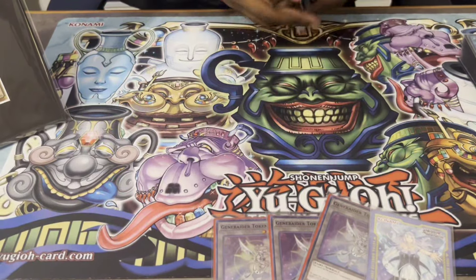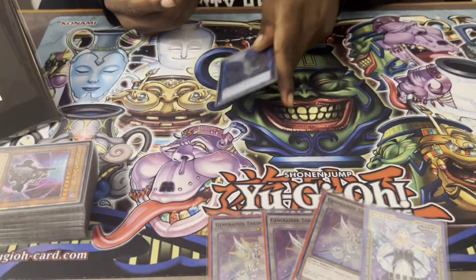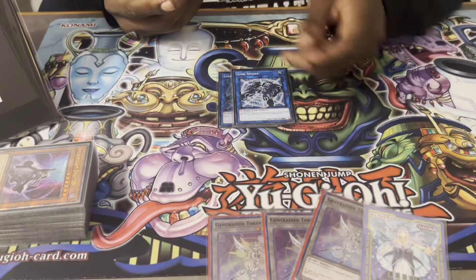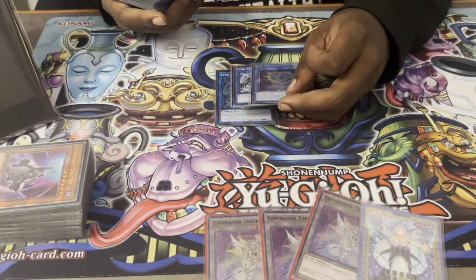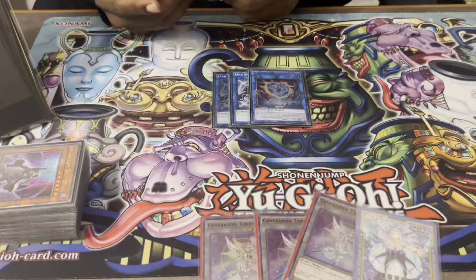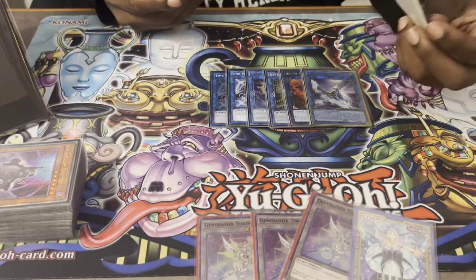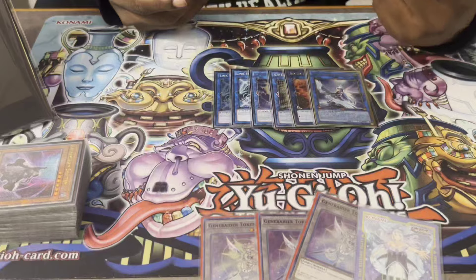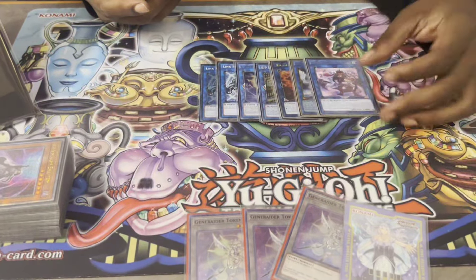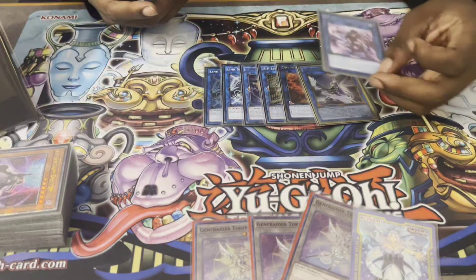That's it for the main deck — 40 cards. Then we'll go into the extra deck. We got Link Spider, which is what we use to get into our Heatscourge Soul line. We have G Golem Crystal Heart, which gets these links back and allows you to use the Heat Soul line to get to other cool monsters — like SP Little Knight, Heat Soul of course, and Appaloosa. The next link I'm bringing up is because I play Nib, so I played this as a tech. We have Donner Dagger for Hire. This card is very solid — if you have a big token you need to get rid of, it just helps you get there.